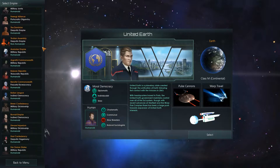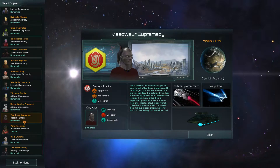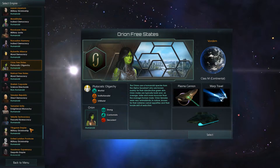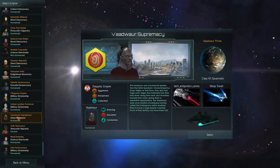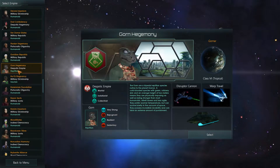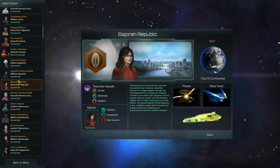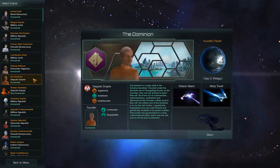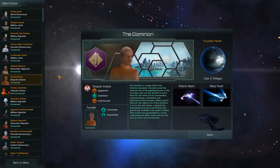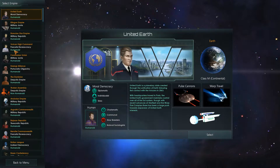There are, as I understand it, close to 40 species you can choose from. Not all have their actual ship models made unique, but all of them are unique species. There's anything from the Voth to a lot of Delta Quadrant species. The Gorn are in here, the Breen, the Bolians, the Andorians, the Dominion is even in here - which is really interesting. The Dominion seems to have three different kind of pops to start with, like the Vorta and the Jem'Hadar and that sort of thing.